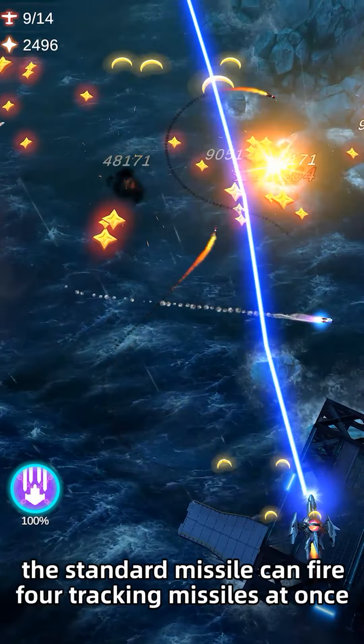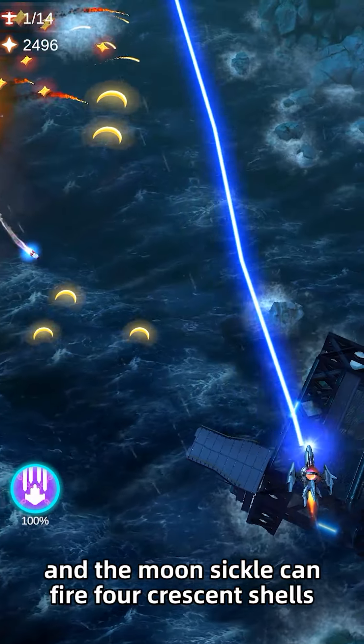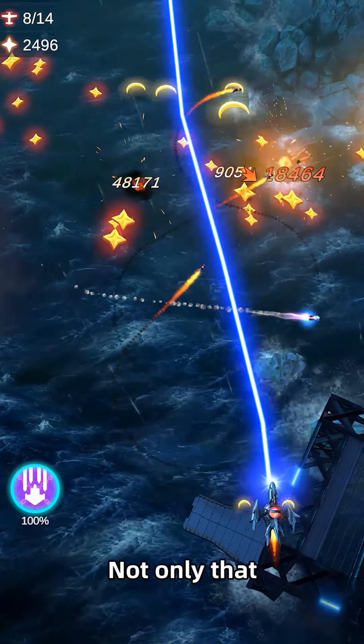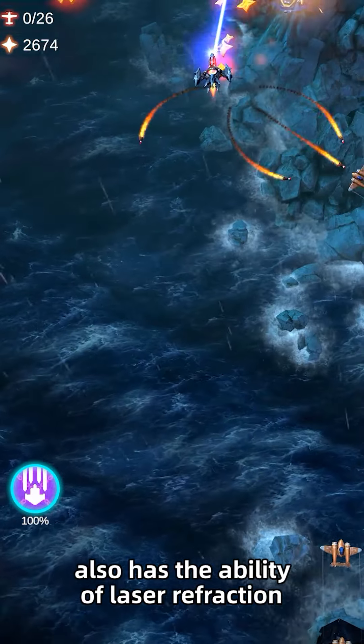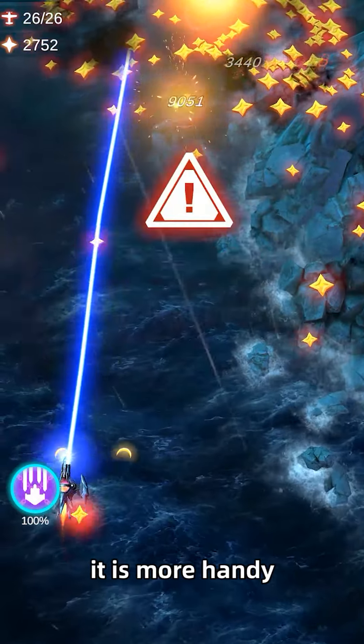Right now, the standard missile can fire four tracking missiles at once, and the moon sickle can fire four crescent shells. Not only that, our laser main gun also has the ability of laser refraction. And now dealing with these small aircraft, it is more handy.